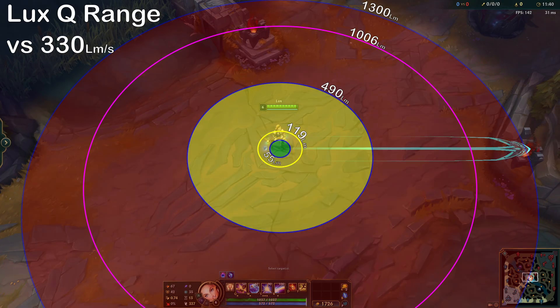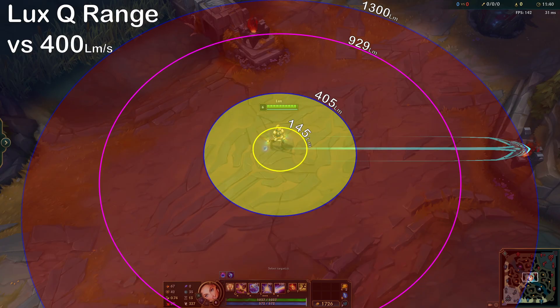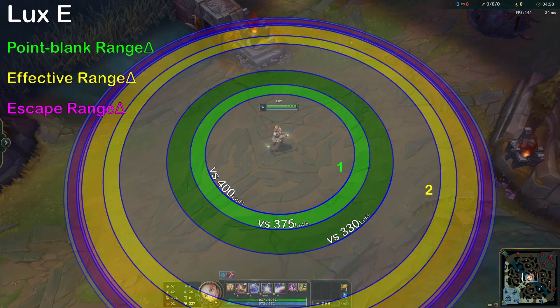Here are the range diagrams for Lux Q against targets with the same movement speed. Noticeably, Lux Q's zone 1 and zone 2 areas are smaller than the same for Lux E across the board.